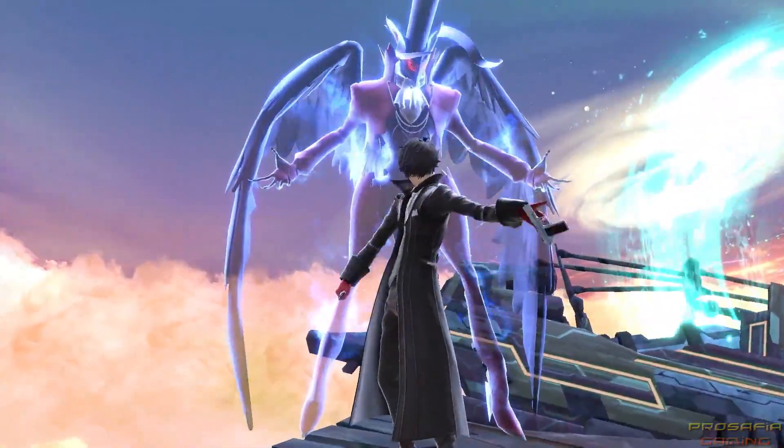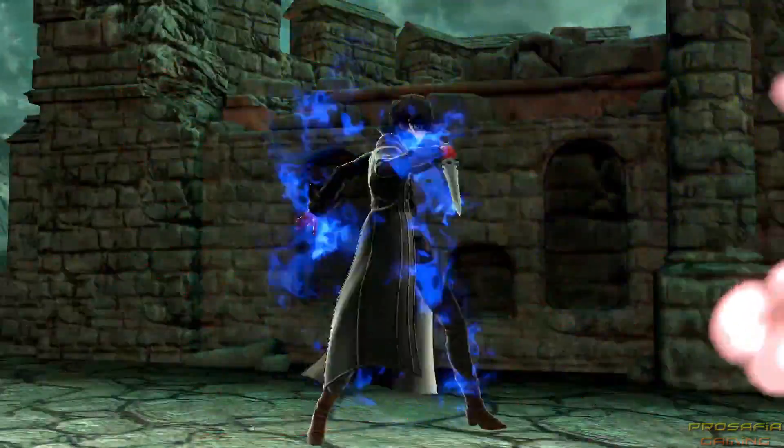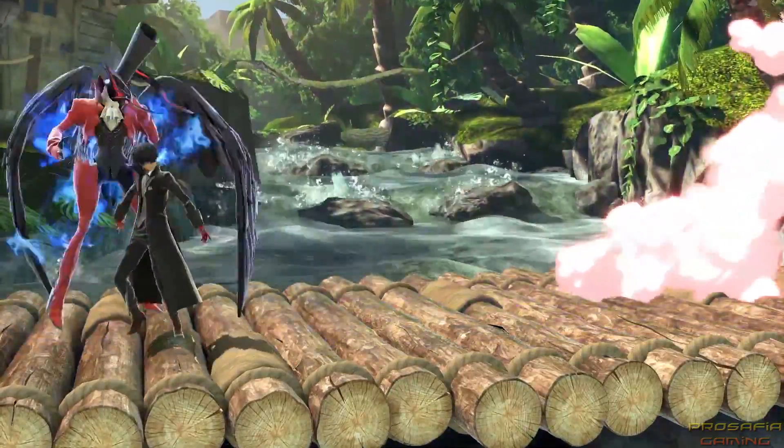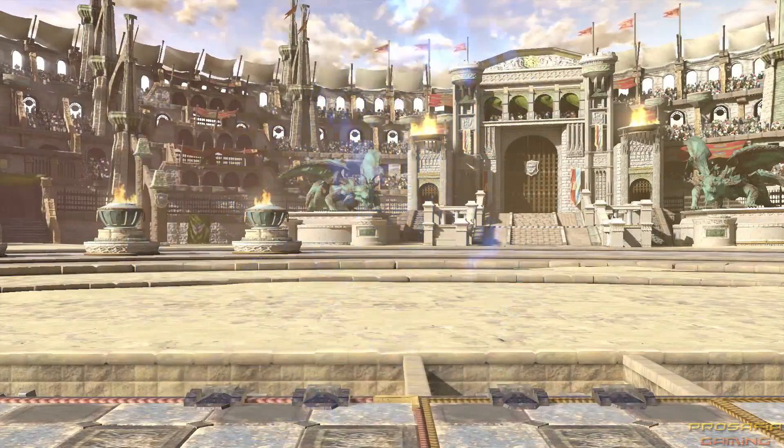He can use wings instead of his grappling hook! If Joker is attacked while Arsene is around, he can counter-attack with Tetrakarn and Makarakarn. A counter that's also a reflect? Is that even allowed?